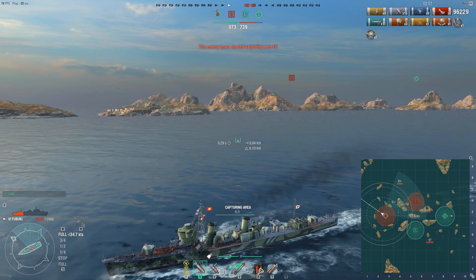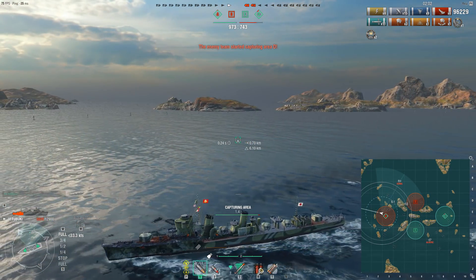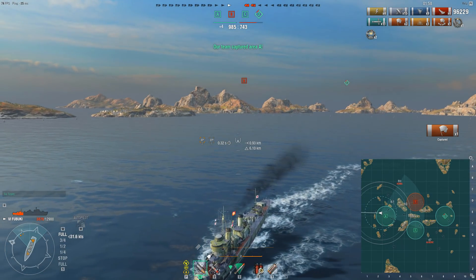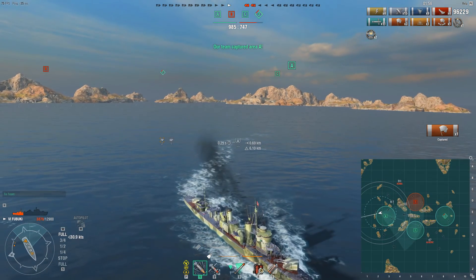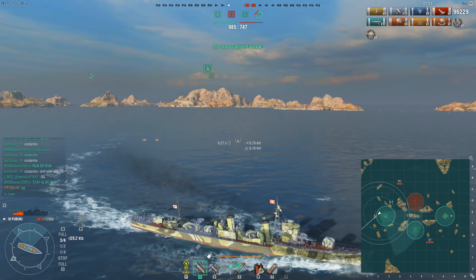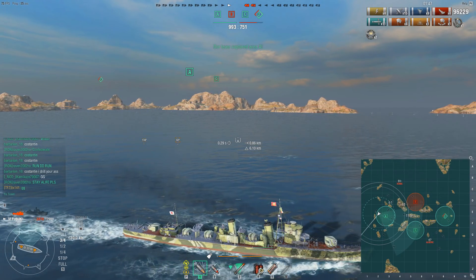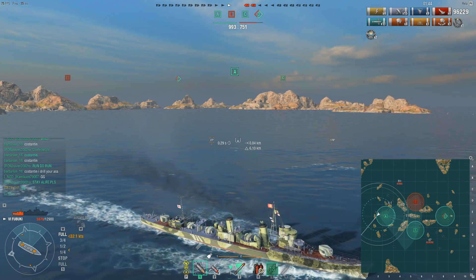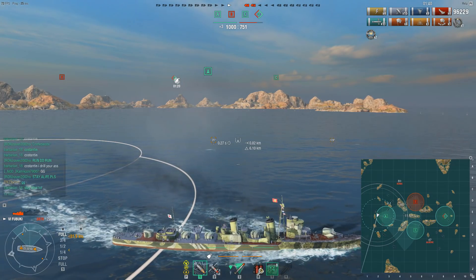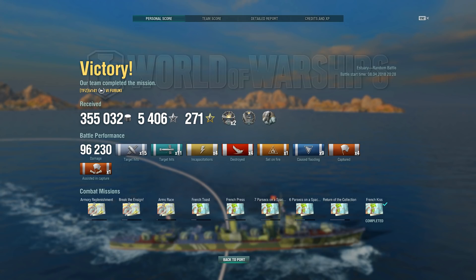I'm now finishing off taking Alpha, and even if for some reason the enemy quickly took Delta, we'd still have two caps and within the two minutes remaining our lead is unassailable. I'm making my way northwest, coming up behind the path of the earlier Königsberg, moving towards open water. I don't want to get caught out making a stupid mistake — fighting close range around a corner. I have a smoke charge left in case I need it in a panic, and the game pretty much comes to its end as the enemy team tries to take Delta.